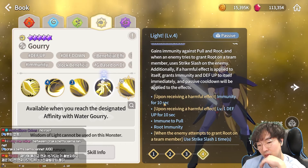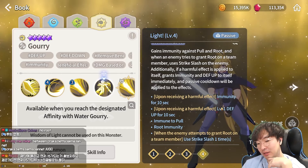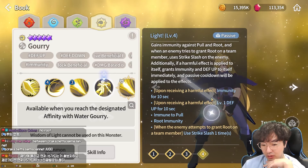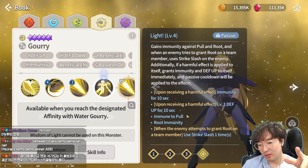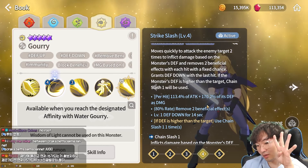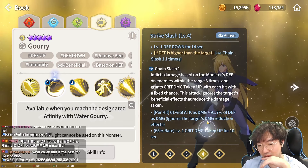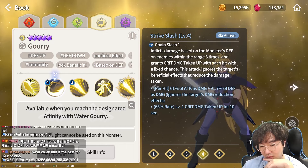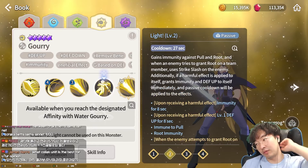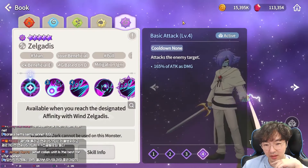His passive, Light, grants immunity when his aim is full, so he's immune to pull and root. If a harmful effect is applied to himself, he grants immunity. When an enemy attempts to apply root to a team member, he uses Strike Slash — that's why the cooldown is 20 seconds. When receiving a harmful effect he gets immunity. If block beneficial effect and defense down are applied while he already has immunity from his second skill, then using Strike Slash removes four beneficial effects. It depends on whether his defense can be made higher than Light Monkey King's.